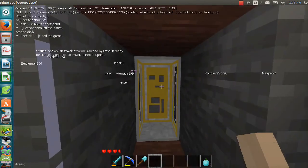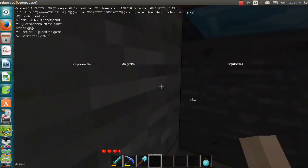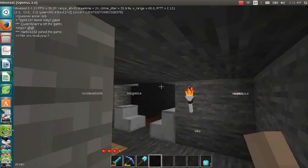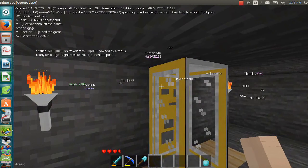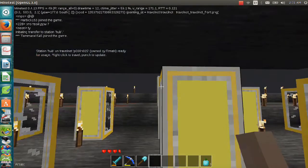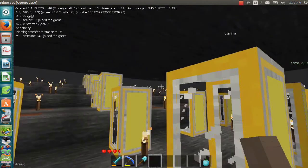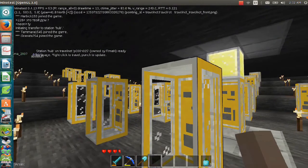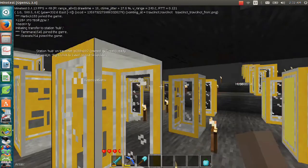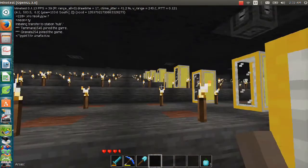This is my private teleport network. And then out the front is the public network for access to the center hub at zero-zero, negative 500. And I actually made a little museum memorial to Switchboard on MineTest servers at zero-zero, negative 500. I should go visit that.